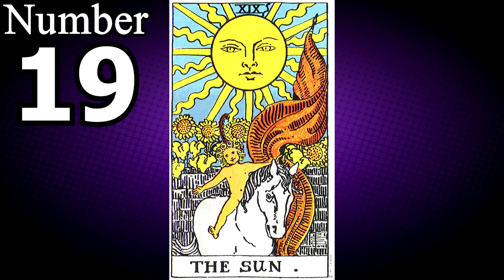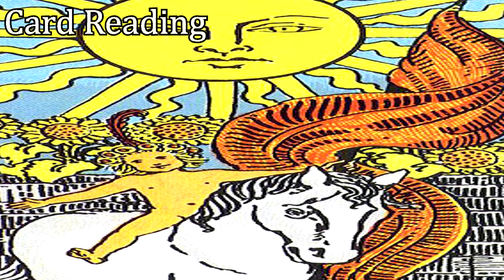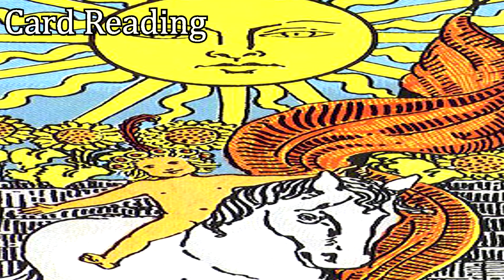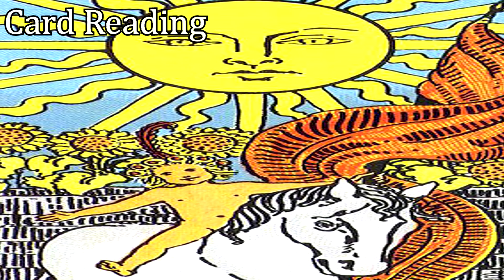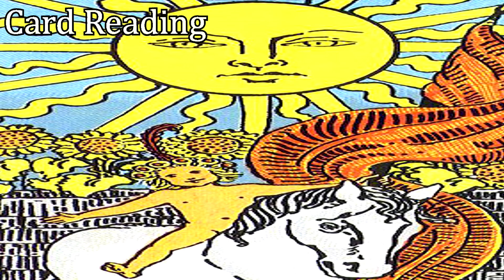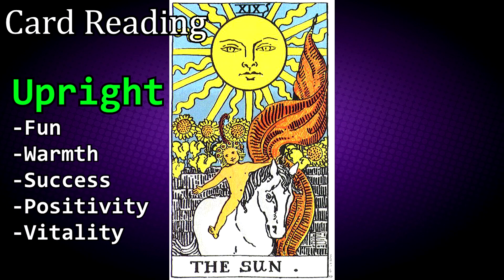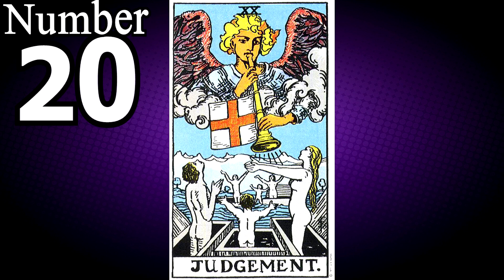There is no number 19 card, but if there was, it would be the Sun tarot card. As an inherently good influence, the Sun is suggestive of personal gain — personal goals and joy are within reach if you are willing to invest the effort. If you are embarking on a new personal venture such as marriage or beginning a family, the Sun is a particularly good influence. If upright, it is a sign of fun, warmth, success, positivity and vitality. If reversed, it represents temporary depression or a lack of success.